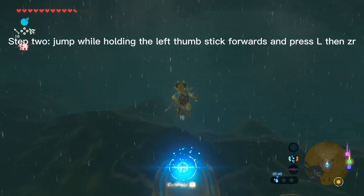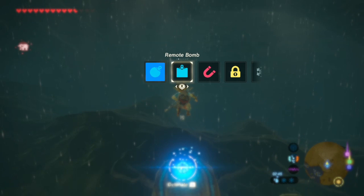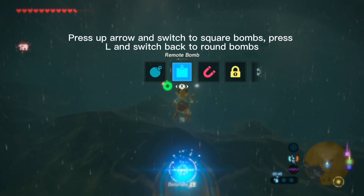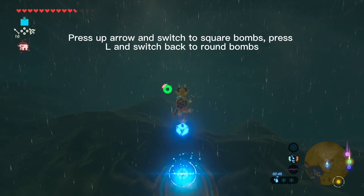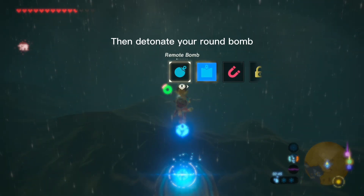Step 2: jump while holding the left thumb stick forwards and press L, then ZR. Press the up arrow and switch to square bombs, then press L and switch back to round bombs. Then detonate your round bomb.